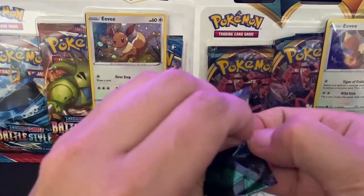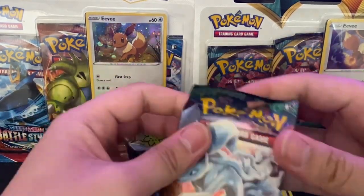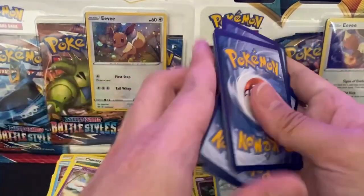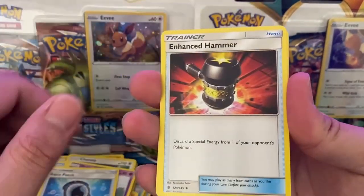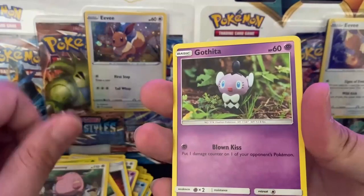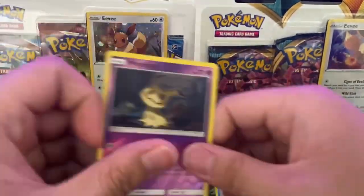Another pack here. Really hard time opening these packs, like every video. Code cards here guys. Lightning Energy, a Marini, Apple Patch, Enhanced Hammer, Helioptile, Petilil, a Chansey, Gothita, a Lolan Vulpix, a Reverse Mimikyu, and we've got a Garbodor Non-Holo guys.